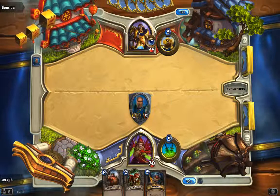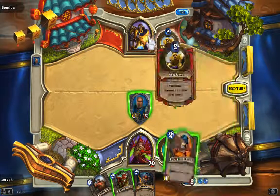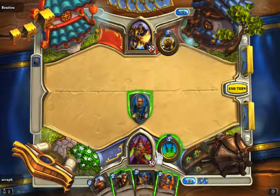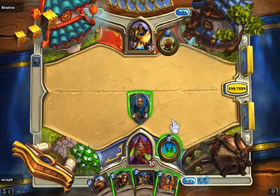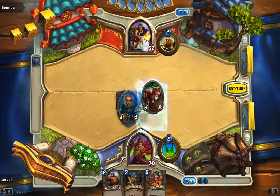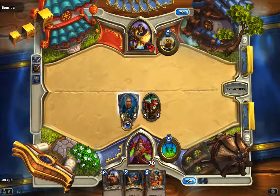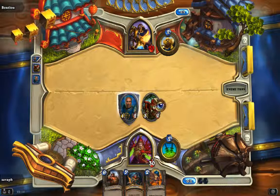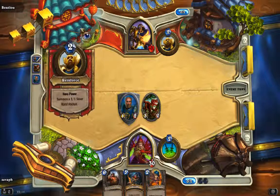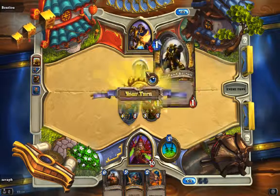We have a pretty quick hand here. I'm playing against the Paladin — his ability is really nice: for two mana he can pump out a 1/1 soldier. We're just going to apply some pressure here and hit him in the face. We also have a guy with Taunt, so if he attacks me he has to attack the Taunt minion first before he can attack me or the raptor. There he comes with a 1/1 recruit soldier.